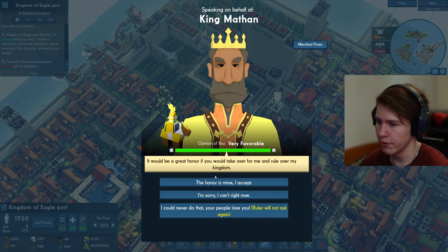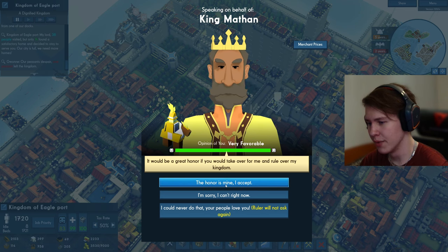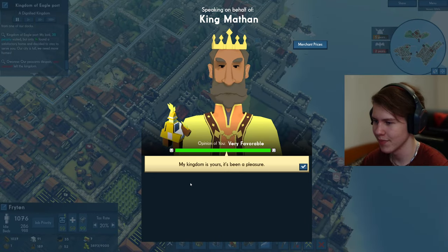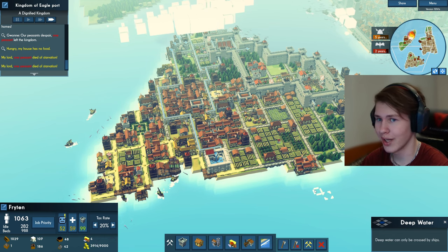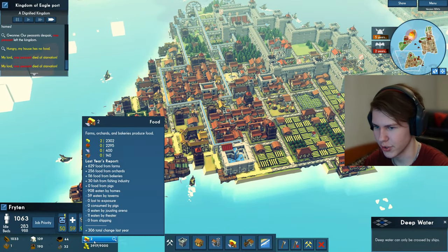Yellow's diplomat came again — it would be a great honor if we would take over and rule over their kingdom. We turned them down last time, but this time the honor is mine — I accept. My kingdom is yours, it's been a pleasure. Okay, so now we have all of the islands under our control.